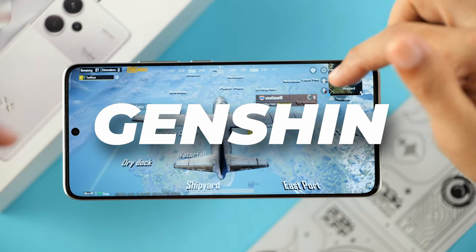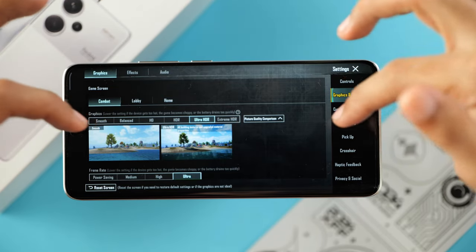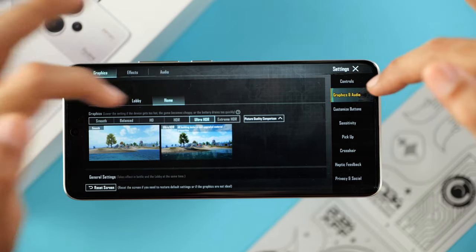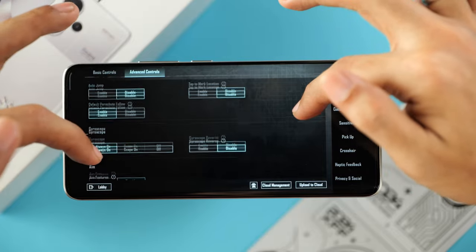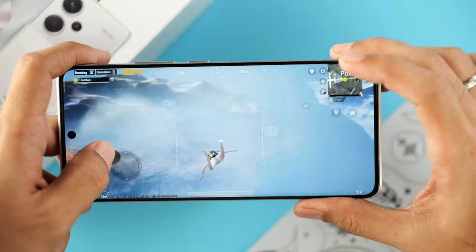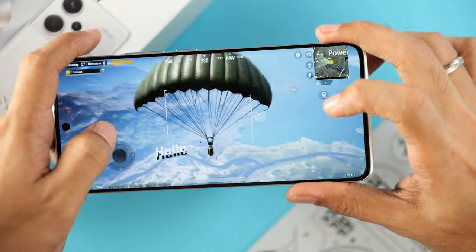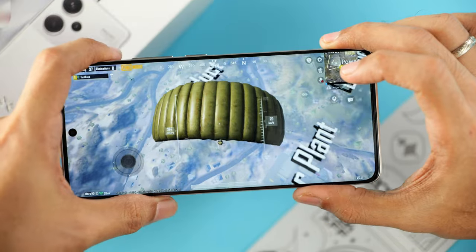Moving on to battle royale type shooters — we have PUBG Mobile. I've already set the graphics to the highest available, which is Ultra HDR and Ultra frame rate. As far as controls are concerned, we do have gyroscope support which is already turned on. Looking around with the gyroscope, we're getting really good response from the screen — it moves immediately as we try to navigate using the gyroscope.